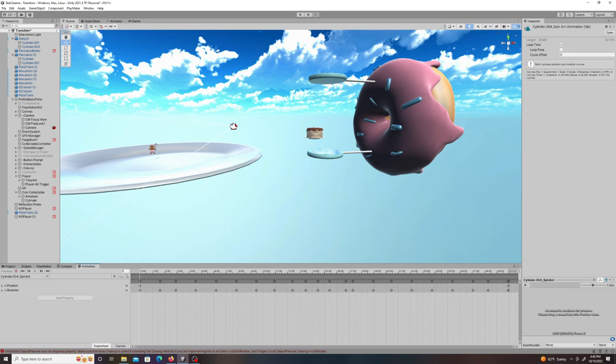I realized that if I took the animation out of the prefab I could edit it to completely remove the location keyframe, which was what was teleporting it to the other side of the map. With that gone, it was now in place.